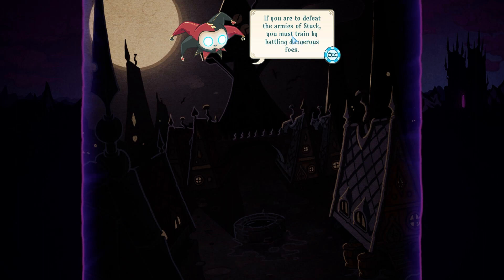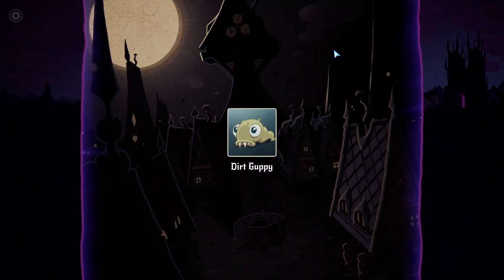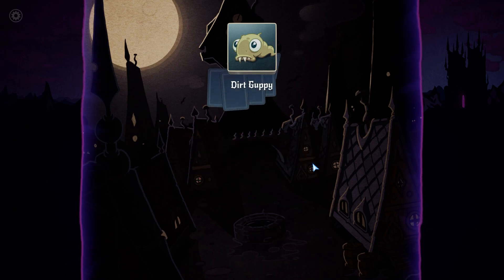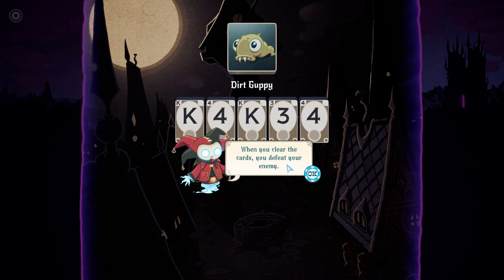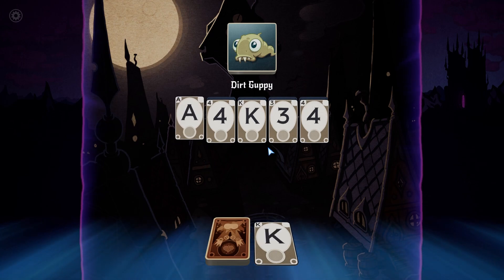If you'll defeat the armies of Stuck, you must train by battling dangerous foes. But first, let's practice on something not so dangerous — the Dirt Guppy. We do not use the art of solitaire simply for the fun of clearing away cards. Solitaire is a weapon. When you clear the cards, you defeat your enemy.